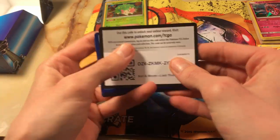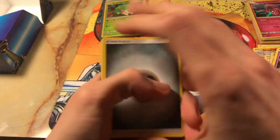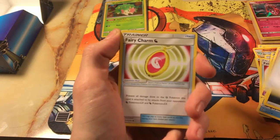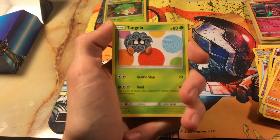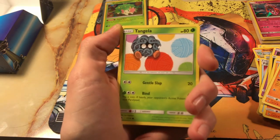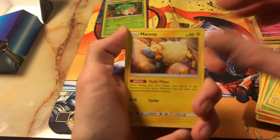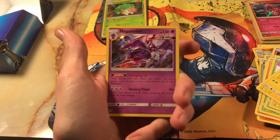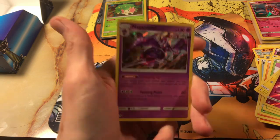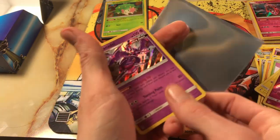Larvitar! The code card. Energy, Custom Catcher, Fairy Charm, Hitmonta, Larvitar, Tangela — pretty cool art for Tangela there. Ninkata, Chinchu, Mareep, Reverse Gramble. And for the rare, Holographic Nangandel Ultra Beast. Wow, you guys. This is a pretty nice Build and Battle Box we got today.